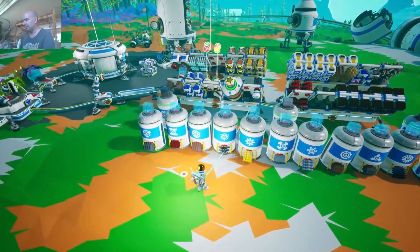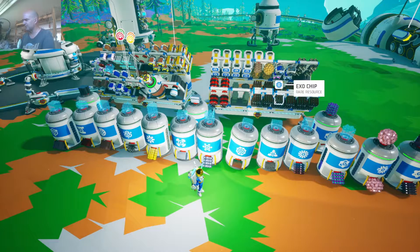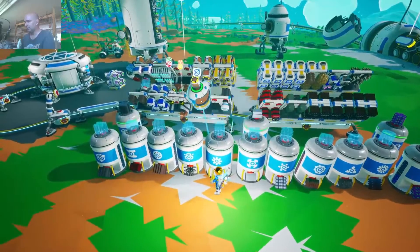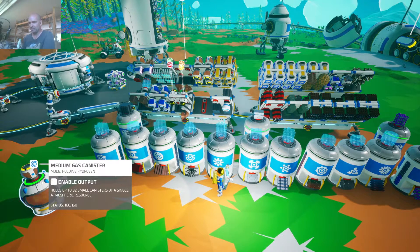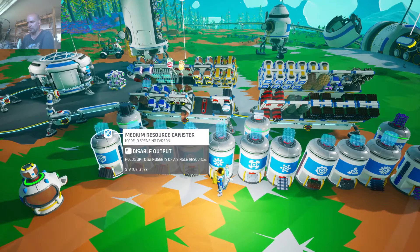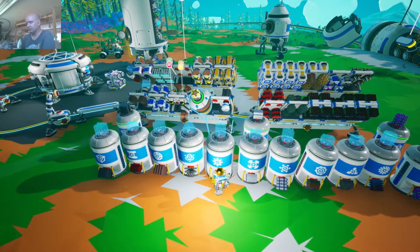We've got 7,000 science. And same with these gas canisters — these medium gas canisters hold up to 32 small canisters of a single atmospheric resource. So just like these things hold 32 of a solid resource, these hold 32 of a gas. That's kind of cool.